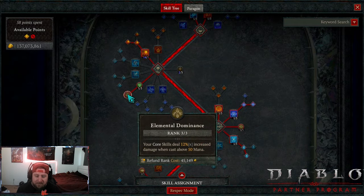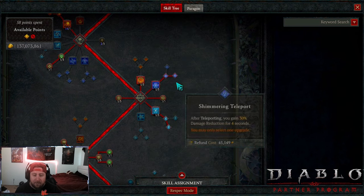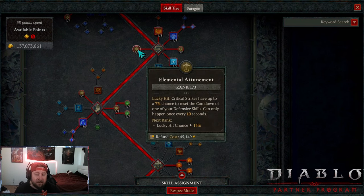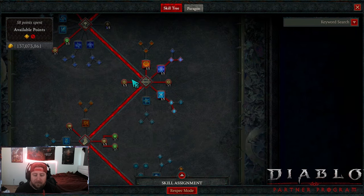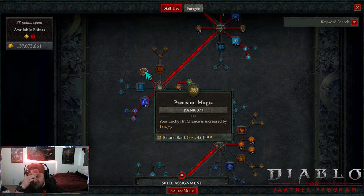We got one point of Devastation for more mana, then into Elemental Dominance for more damage since we should always be above 50 mana — keep that in mind. Next we got Flame Shield just for our panic button, Teleport into Shimmering for damage reduction, and then three points in Glass Cannon for more damage. One point into Elemental Attunement for that lucky hit chance to reset one of our three defensive skills. Fireball has a 40% lucky hit chance, and with all the bounces and explosions, this is very good.